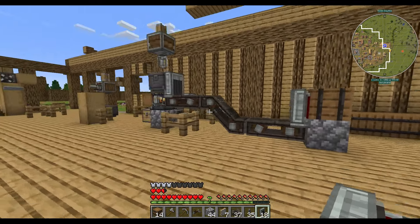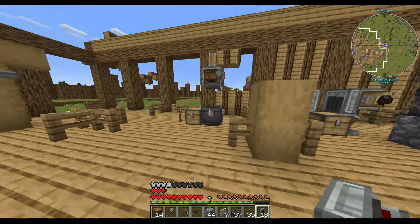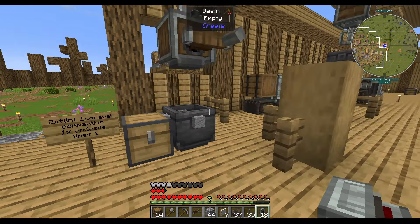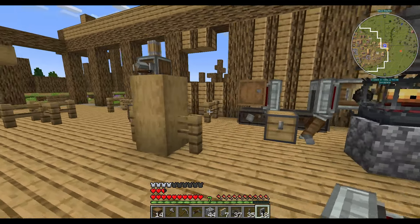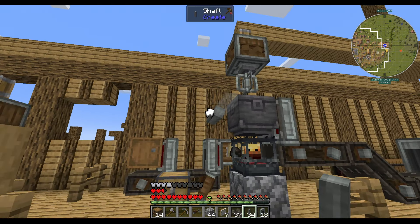On top of here we're going to put a basin, put a barrel on there. That'll be our andesite output, which will eventually be working once we have everything hooked up. This is compacting, and this is going to make andesite. That andesite is going to feed into here, so we're going to want a conveyor belt there.